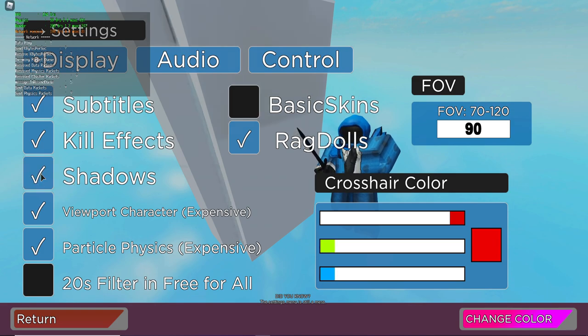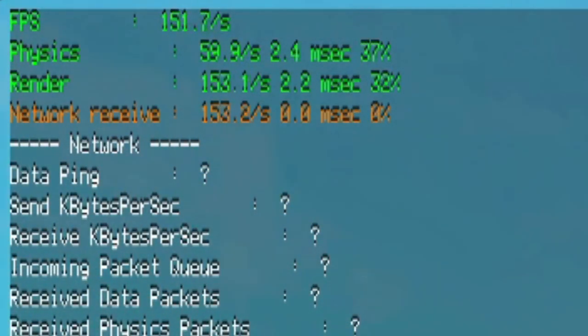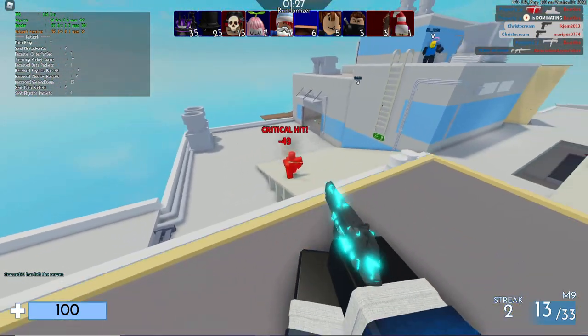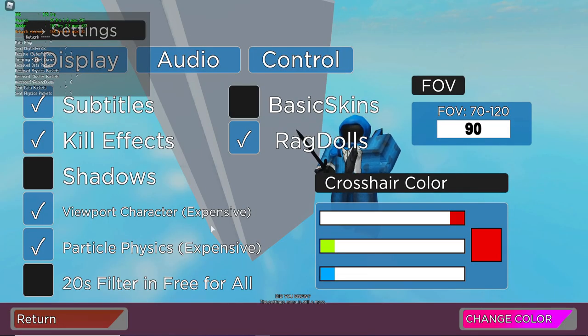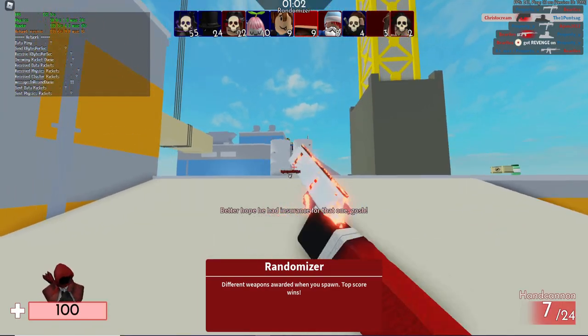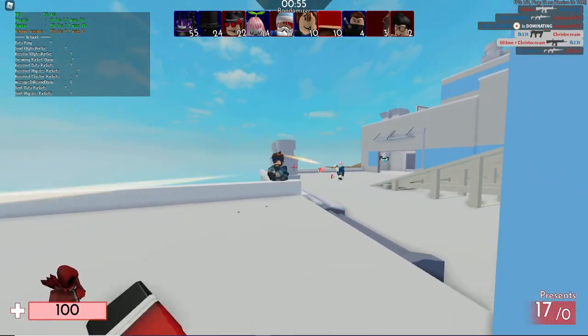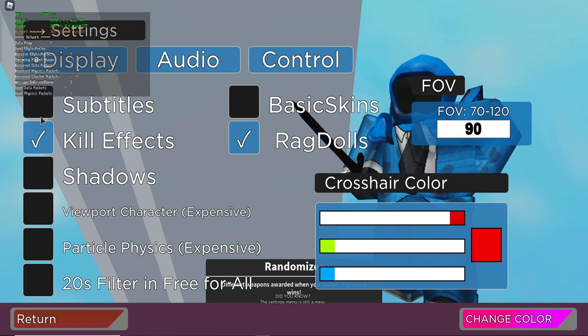If you have a somewhat powerful computer, you could try keeping shadows on and just turn off the two particle-heavy settings, since those really destroy your frames. With shadows on I get around 150 frames — the game still feels smooth but I can't get into the 200s anymore. With shadows off but the expensive particle settings on, I get around 120 frames, which is bad. Best option is to turn all of this stuff off.